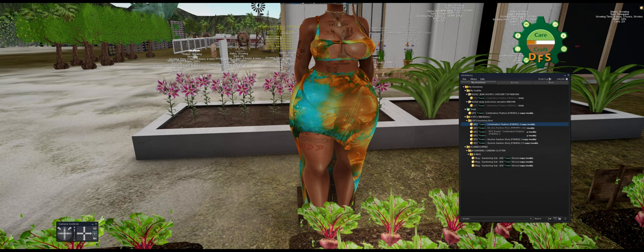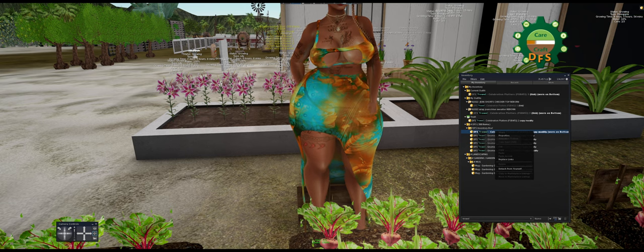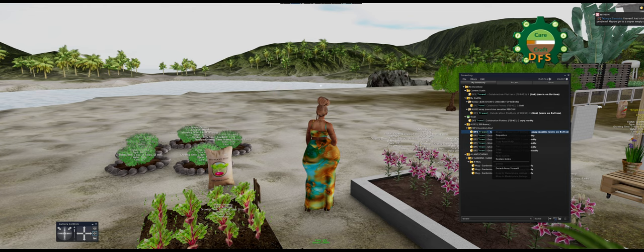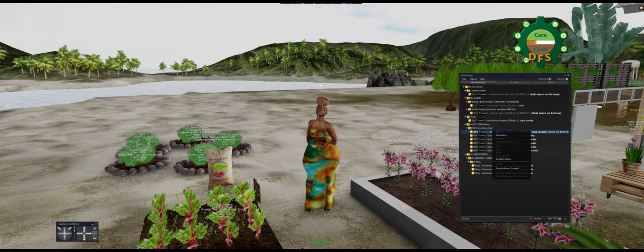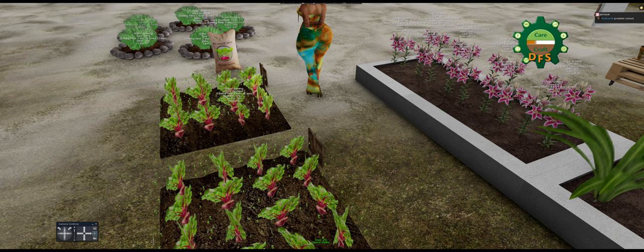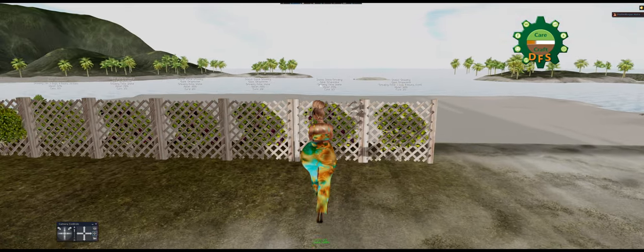I always put the trowel on as a HUD because I'll forget I have it on and run around the grid with a shovel in my hand. Right-click it and attach as HUD at bottom. Down here you can see its uses and speed — right now I have 132 uses. If you don't have a trowel attached it will take you 10 minutes to tend to one dirt field, and if you have as many dirt fields as I do, that is no bueno.